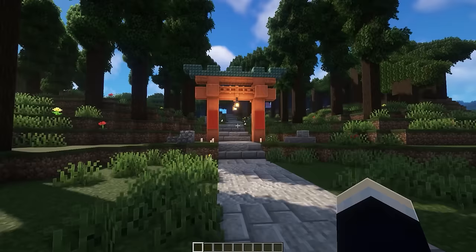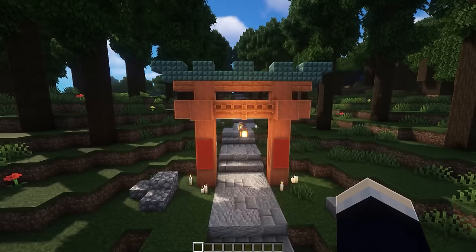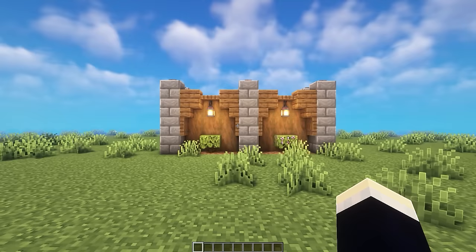Next is a torii gate design placed in a forest with a nice pathway. The gate itself is built from stripped acacia wood with a similar roof design to the house, lanterns hanging from it, and some prismarine blocks up top. Along the path there are nice stone designs and a whole bunch of candles, giving it a really peaceful vibe.